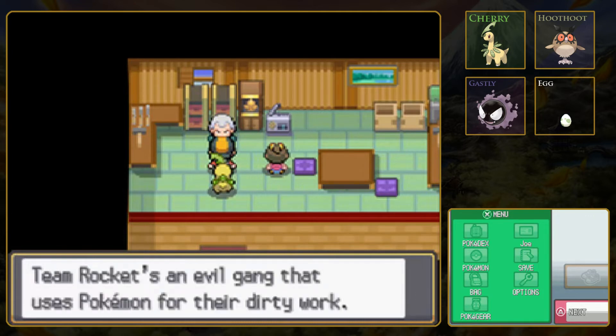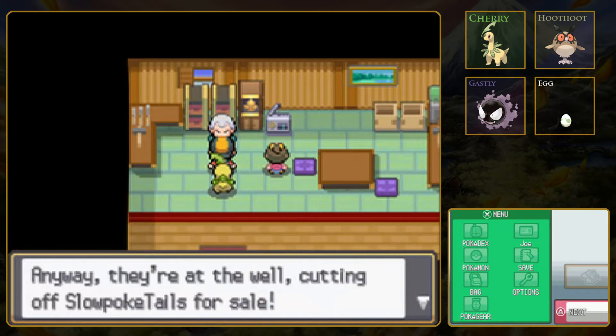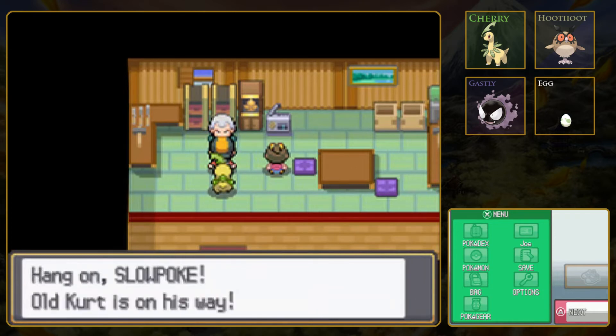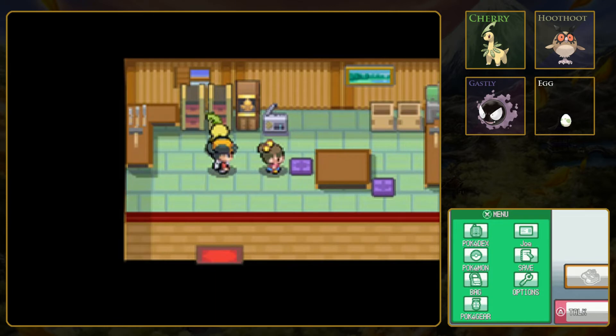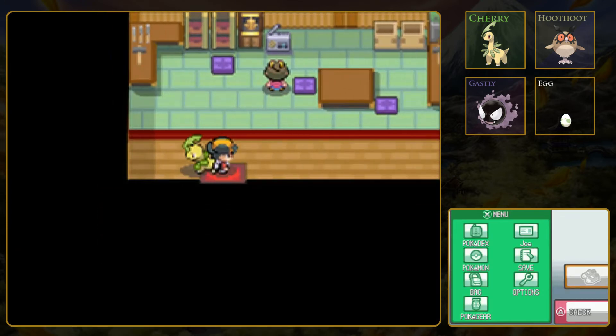Team Rocket's an evil gang that uses Pokemon for their dirty work. They're supposed to have disbanded three years ago. Anyway, they're at the well, cutting off Slowpoke tails for sale. So I'm going to give them a lesson in pain. Hang on Slowpoke - Old Kurt is on his way! I don't know why he waited to tell me that before he left. I guess he was just getting ready when I happened to come in. Grandpa's gone, I'm so lonely. Ah, don't worry, I'm sure he'll be back soon.